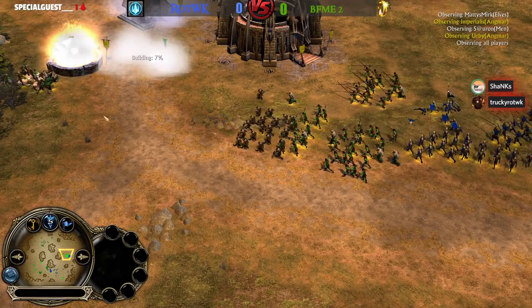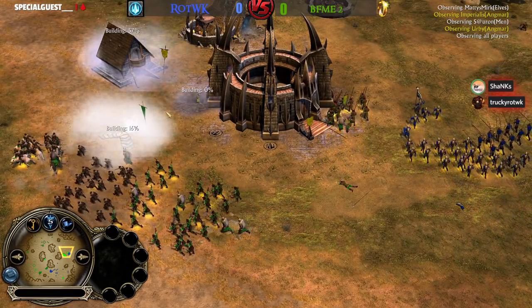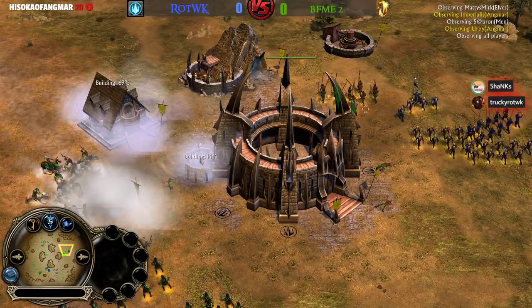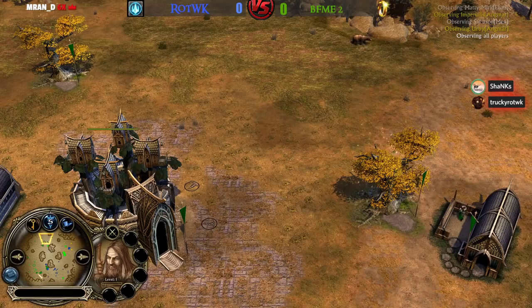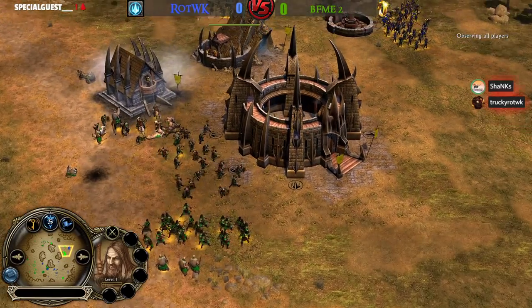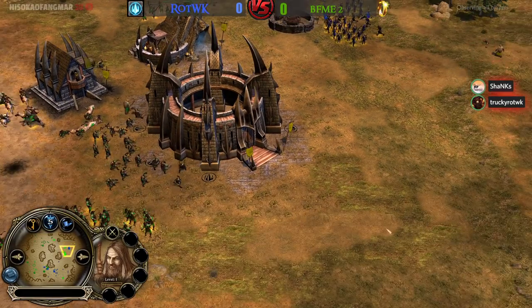Welcome to the challenge of BFME2 against Rise of the Witch King — game number one in the best of seven. We have Men of the West and Angmar for BFME2 against Angmar and Elves for Rise of the Witch King. This is looking very good actually for the BFME2 team. They were able to take down structures and it's looking great for them, they've had a great start. They're all over Irby.